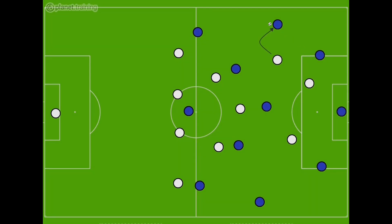As the pass is made to the full back, the closest wide forward will look to curve their run to deny the pass going forward, forcing them to the inside where their midfielders are. We should also have cover, with our players man-to-man and providing a cover shadow on the opposition midfielders.